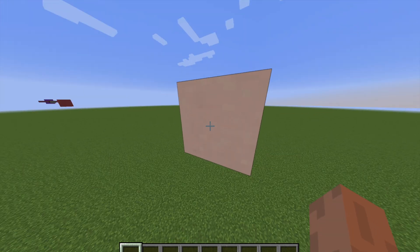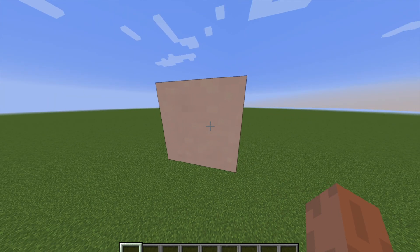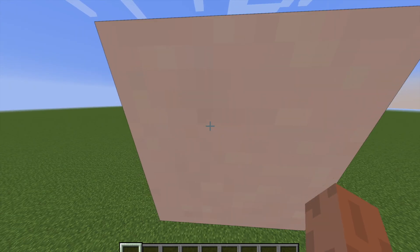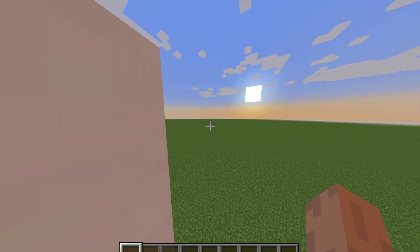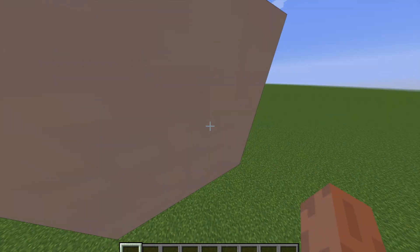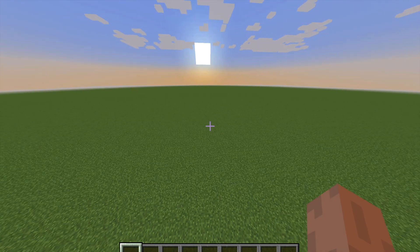And here we have Eris, which I made with white terracotta — it's a greyish white. There is one last dwarf planet which we can't even see from here; it's so much further away, so I'm going to speed this part up.